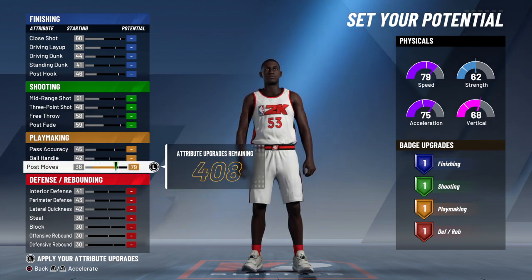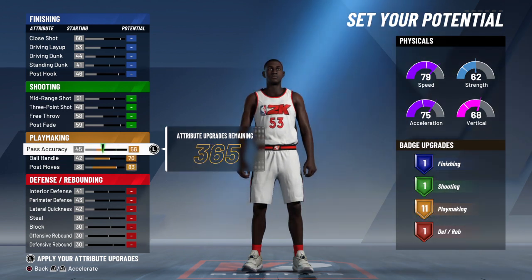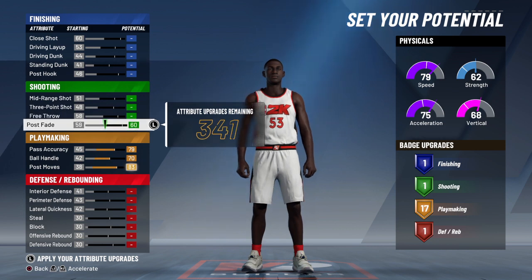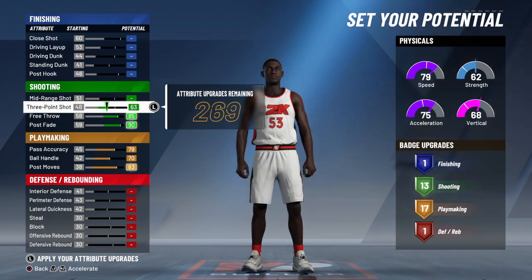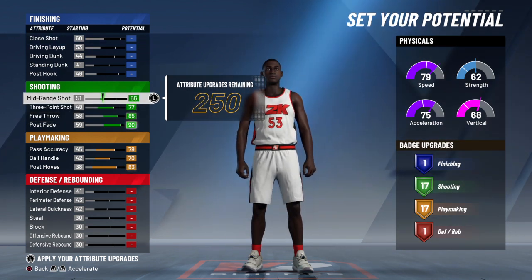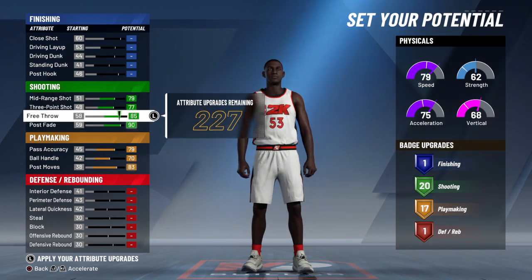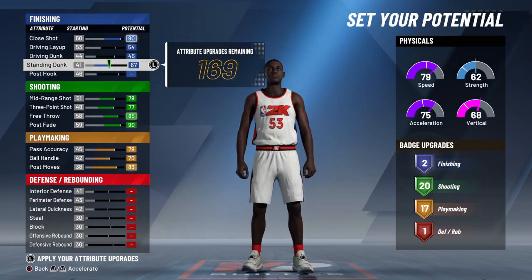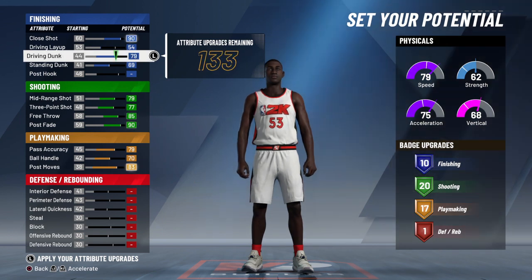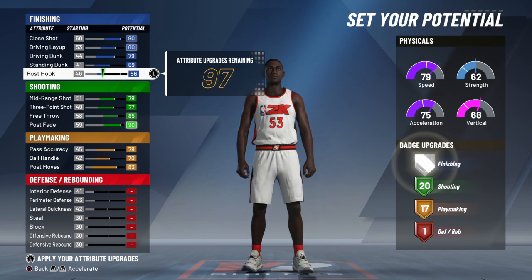Since my post moves can go up this high, I might as well put ball handling up too. Pass accuracy I'll put that up for right now — I'm just trying to see what my max badge attributes are. So for this right here, the max I can get is 20 badges. I'm gonna max all these out just to see how many badges I can get with all these offensive attributes.